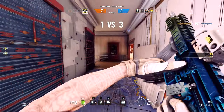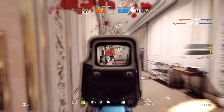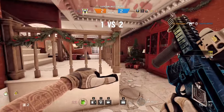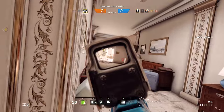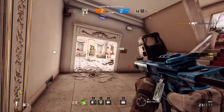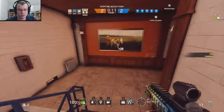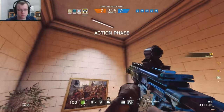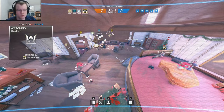First of all, you want to play Valkyrie as a roamer. You could sit on the objective like every other operator, but if you want to get the most out of her, you really need to roam around the map after you place down all of your cameras. Her cameras make it incredibly easy to get flanks off. As soon as you realize where the enemy is heading towards the objective, you can peek around that corner when they're not looking, catch them by surprise, get a couple of headshots, and then run away and rinse and repeat.